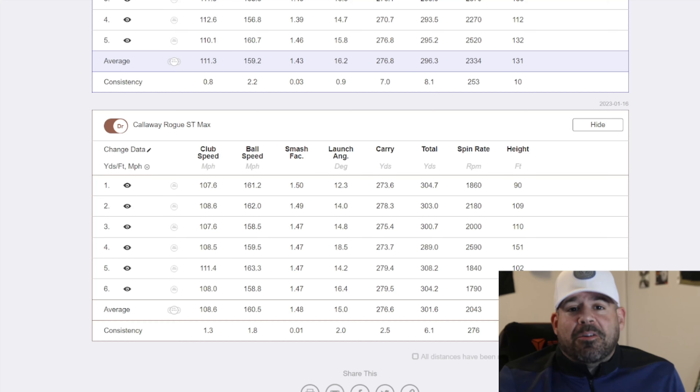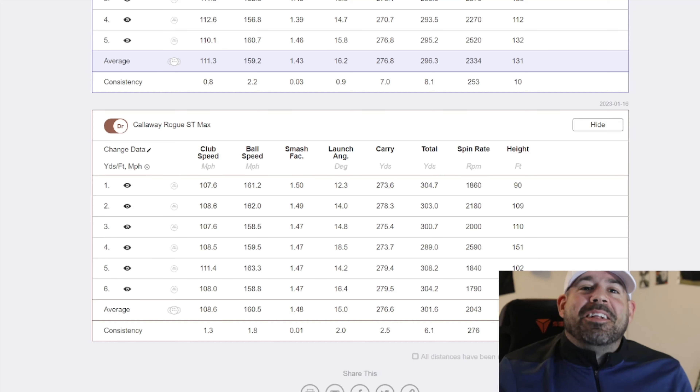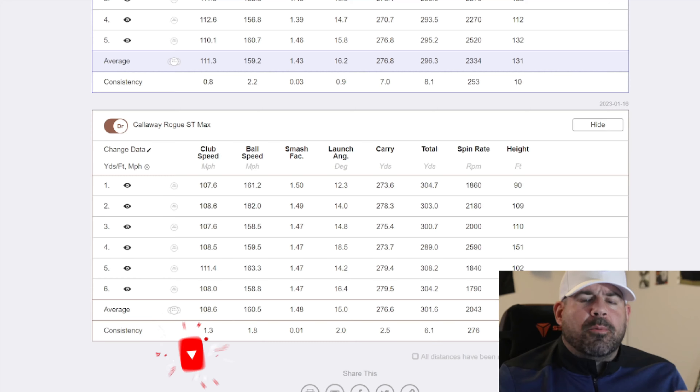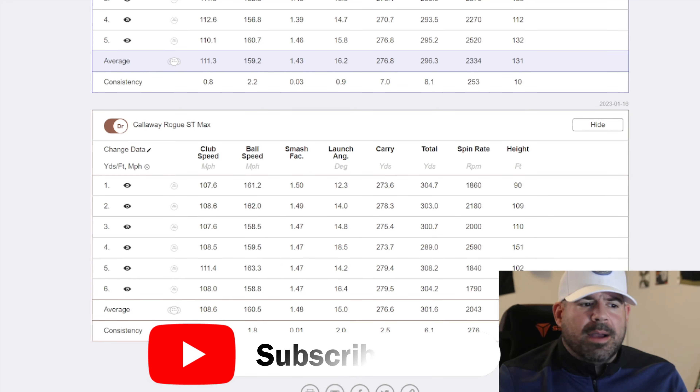We're going to see if the Paradigm is going to give a little more distance, like we saw last time. The cool thing this time is I didn't even put my own shaft on the Paradigm last time, so I'm literally going to use my exact shaft. Non-draw bias — I want to keep it very straight. I honestly just want to see distance and forgivability. Last time it was very forgiving, so this is going to be an honest assessment.